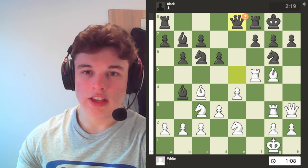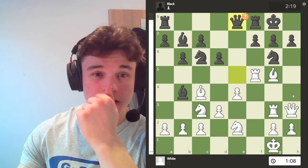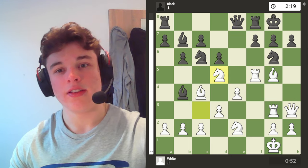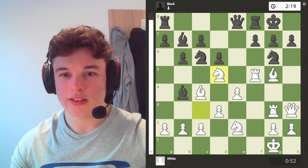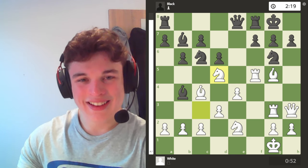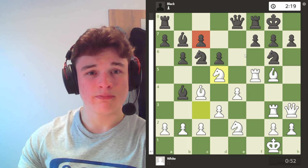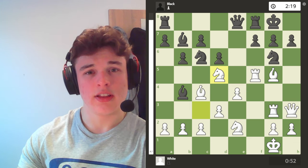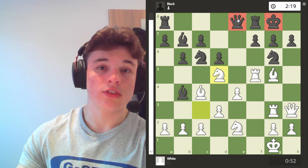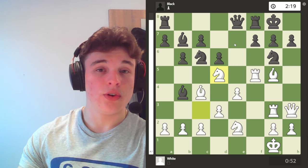My opponent goes to e8, which is the only other safe square for the queen — all other squares are taken up by my pieces. I play knight d5, which over the past five moves has been the only one the computer approved of. Knight d5 is a nice move because it targets c7, but more importantly it threatens to come to f6 to cause some chaos because the king and the queen are aligned.